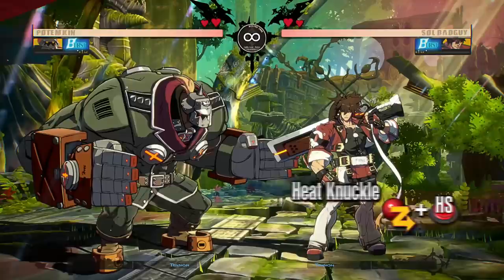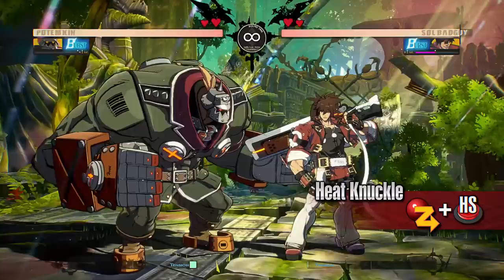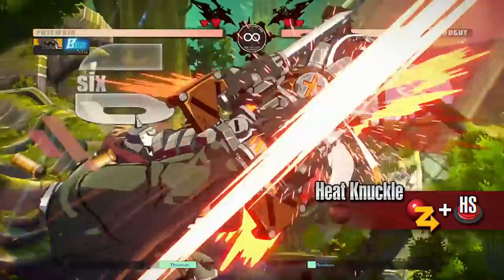Heat Knuckle. Potemkin grabs the opponent in midair and blows them away when it hits. When the opponent blocks this move, they will be pulled down to the ground where Potemkin can continue his offense. Use this move against the opponent when they are in the air, or when you predict that they will jump to avoid Potemkin Buster.